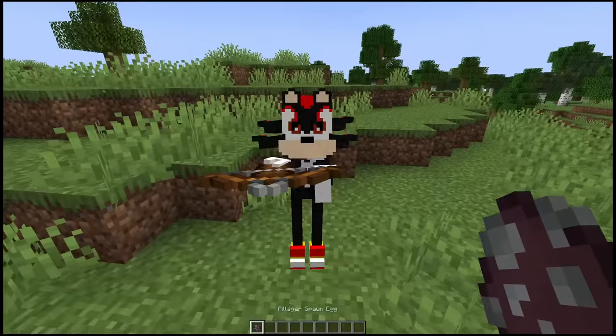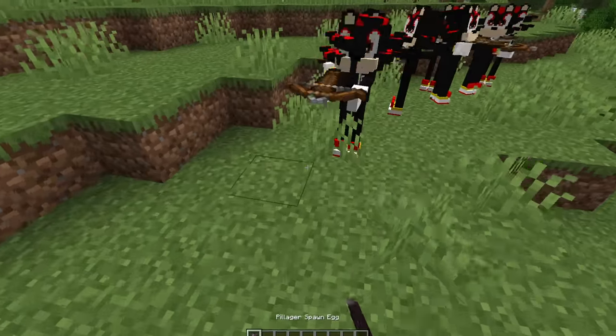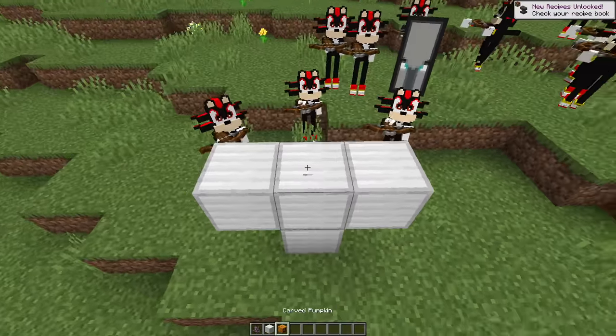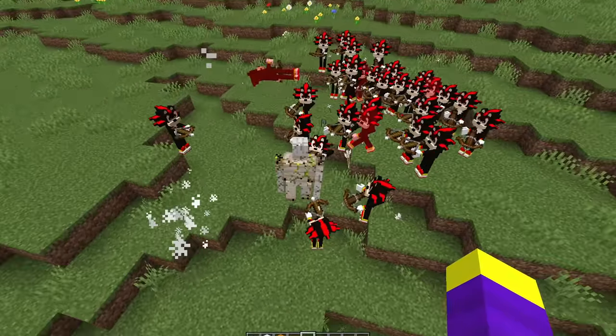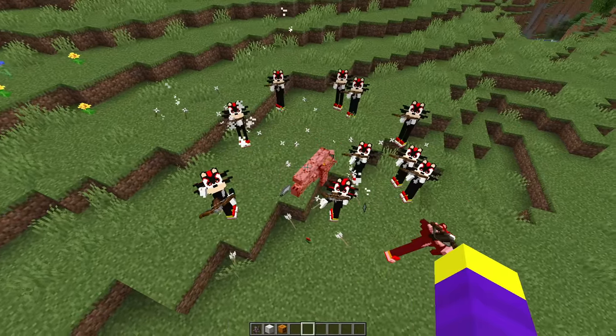Let's spawn a baby shadow — never mind, that isn't real. Let's spawn an army of shadows and let's see if they can beat the iron golem. Oh my god, the iron golem is going crazy. Come on, shadow army, you can do it — and they actually did it.